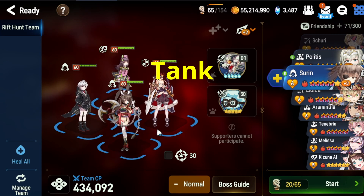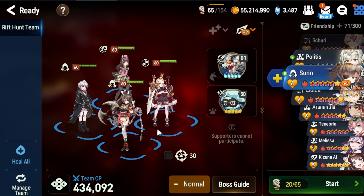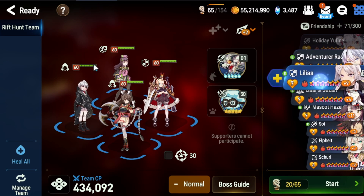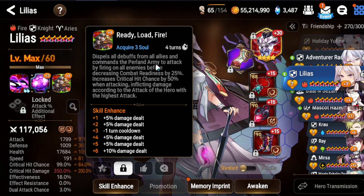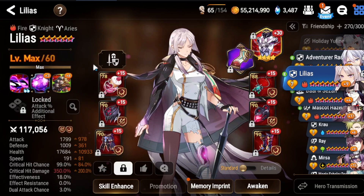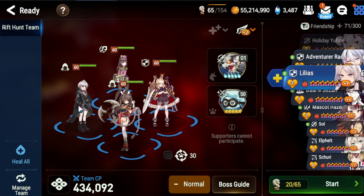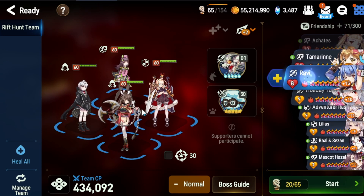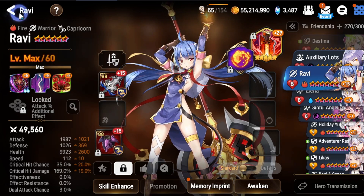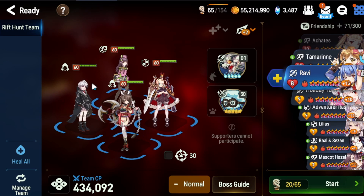Now let's move on to good tank candidates. Charlotte is one of the best tanks. Fire Lilias is another good one because her passive won't be affected by cooldown increases, and her first skill will always call someone to attack — calling your debuffer lands more debuffs, calling your DPS deals more damage. Ras is not good. Ravi is pretty good — you just use her first skill since the damage is almost the same as the third skill, and on the first skill she heals herself, allowing her to survive longer.